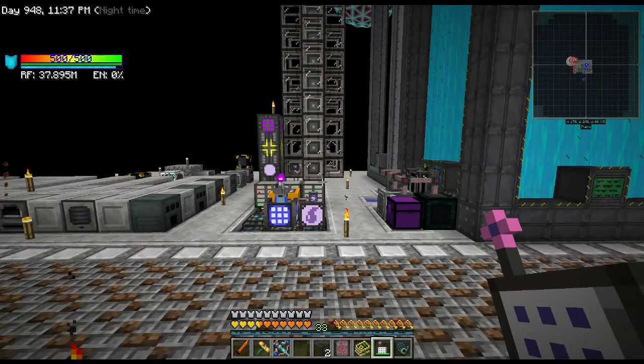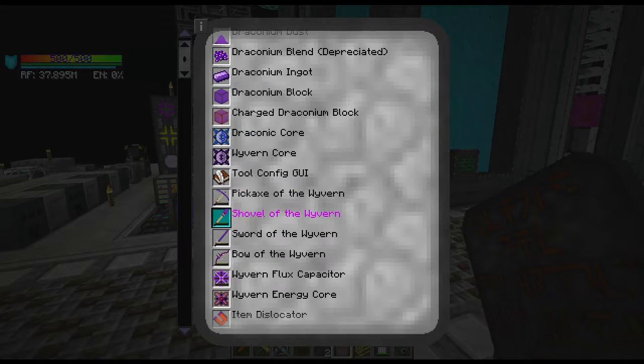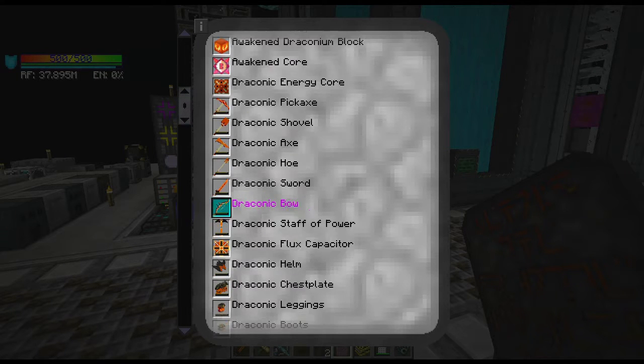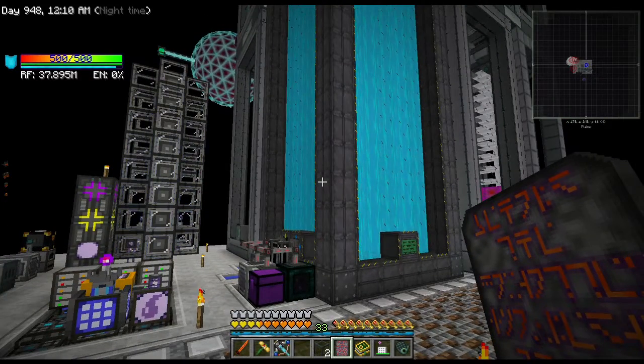Taking on the Chaos Dragon would then lead into doing the Draconic Reactor. So I want you guys to tell me in the comments which you'd rather see — Witchery, Thomcraft, or the Draconic Reactor. These are all towards the achievement goal of eventually getting one billion RF per tick, which I think would be a heck of an accomplishment.